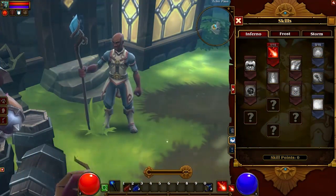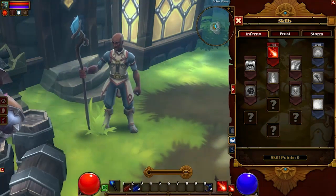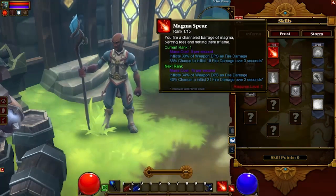Hey guys, looking at the Ember Mage skill trees — you have Inferno, Frost, and Storm, pretty self-explanatory. Inferno is your fire tree. You have Magma Spear: fire a channeled barrage of magma, piercing foes and setting them aflame.